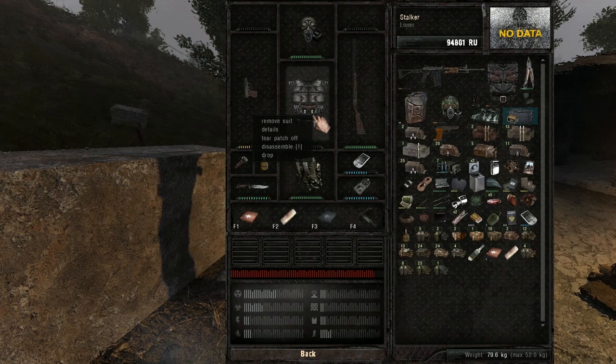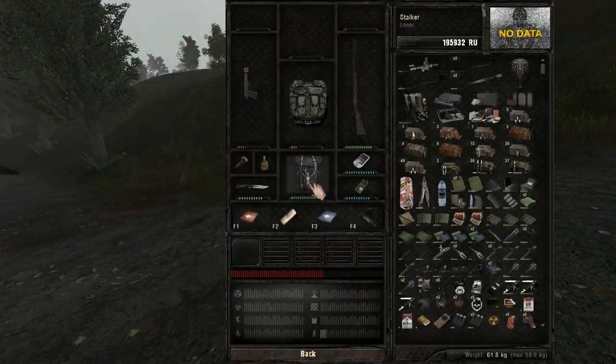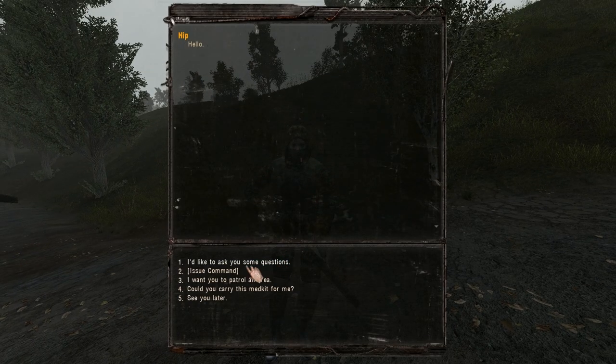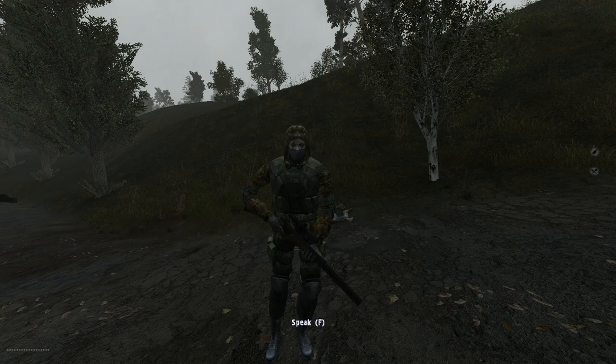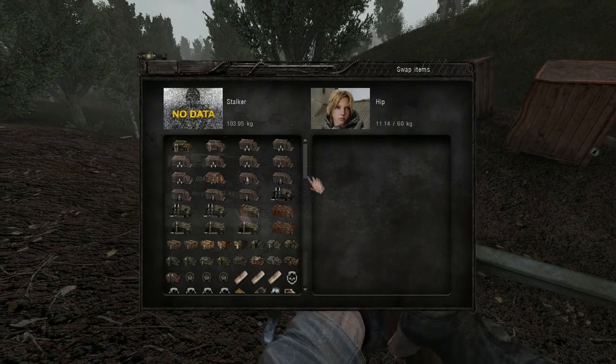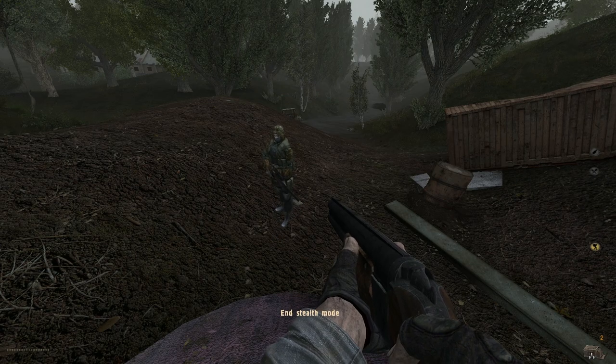You can do the exact opposite by removing the patches from outfits — for example, if you want to visit the Freedom base while wearing a Duty outfit. As soon as you have a good reputation with a faction, you can start hiring companions. They are super useful: they can carry your loot and you can get it back anytime. You can customize their gear and weapons, and give them direct orders using the numpad.